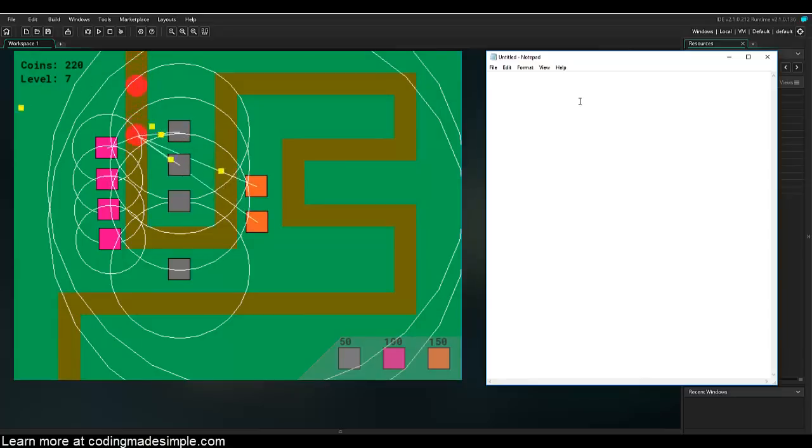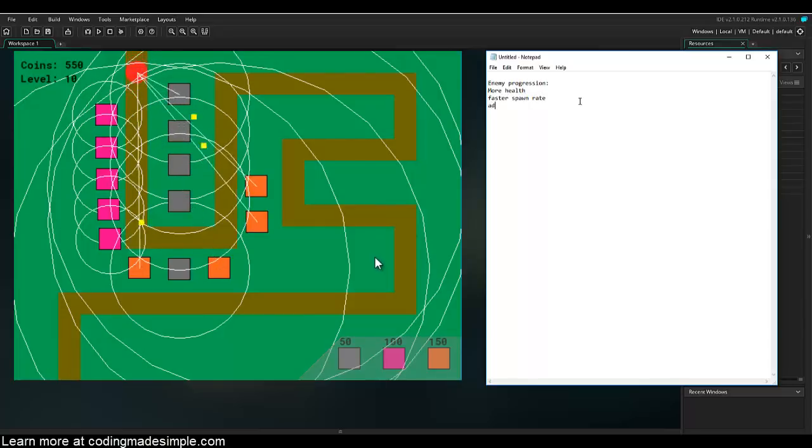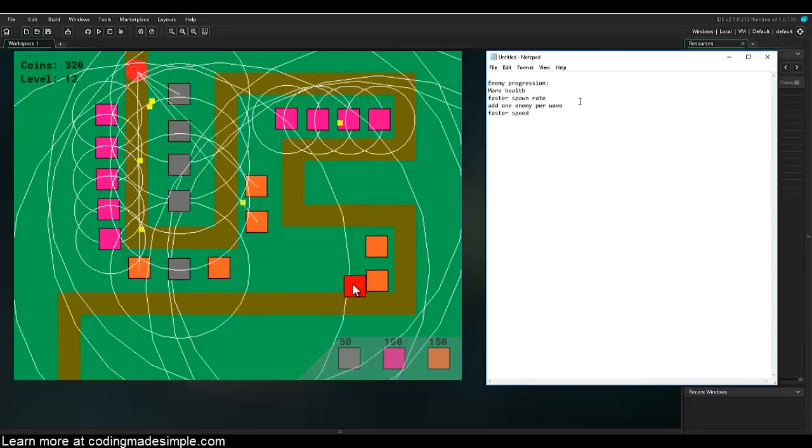One thing we want to figure out is enemy progression — how do we want the enemies to progress wave to wave? One of the main things would be more health each wave, since you're creating new towers and enemies need to get harder. We can also add a faster spawn rate so they're more clumped together, add one enemy per wave so by wave 20 you go from 5 to 25 enemies, and give them faster speed each wave.